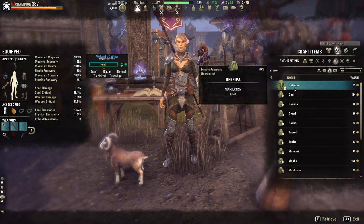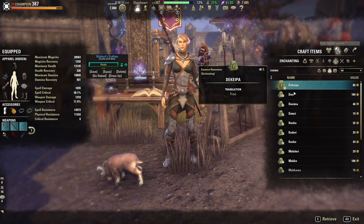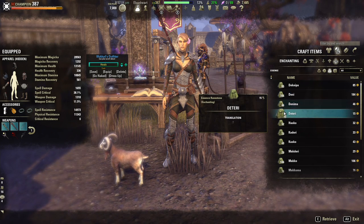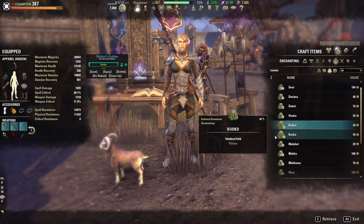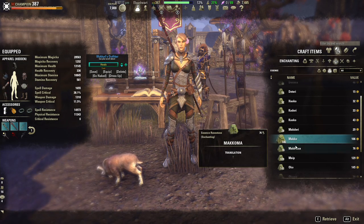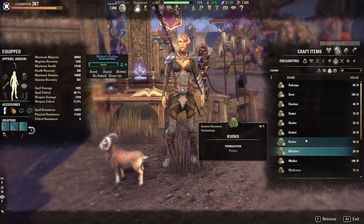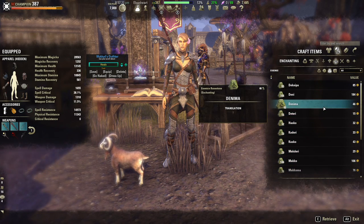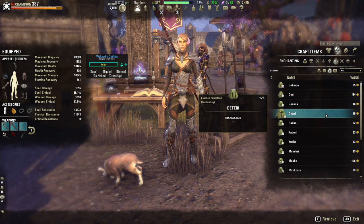The last type of rune you will need is an essence rune. These are also harvested every time you harvest a rune stone resource node. They're recognized in your inventory by the triangle shape, and they determine the stat or element of the glyph. So this one does magicka, this one does shock — and it may work differently depending on whether your potency rune is additive or subtractive, but we'll cover that a little later in this guide.